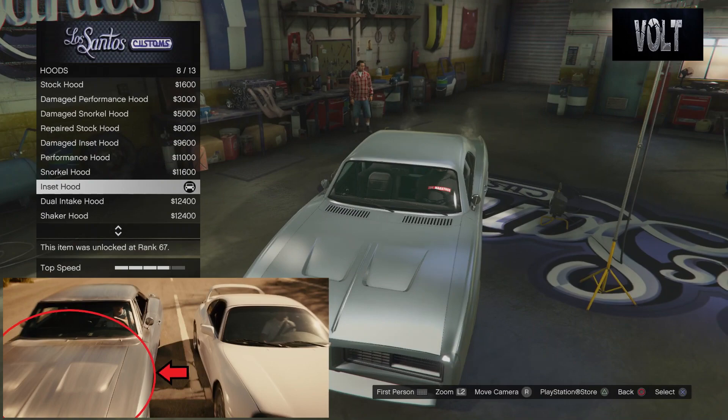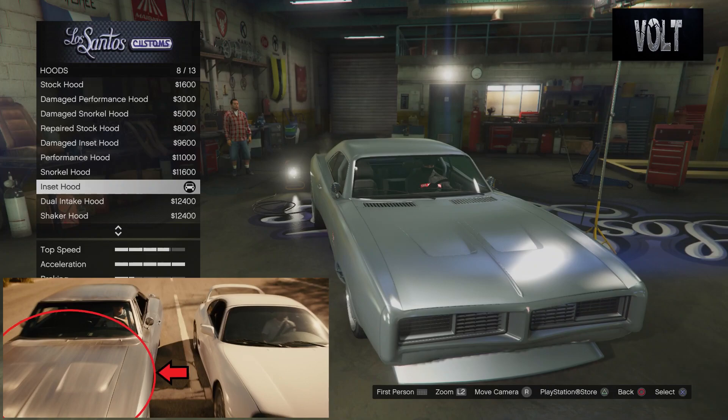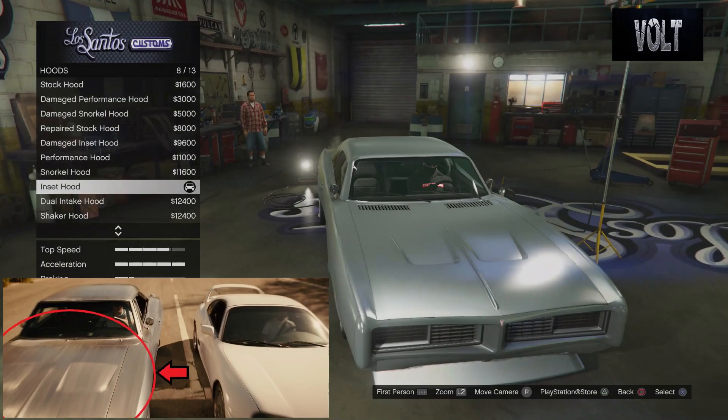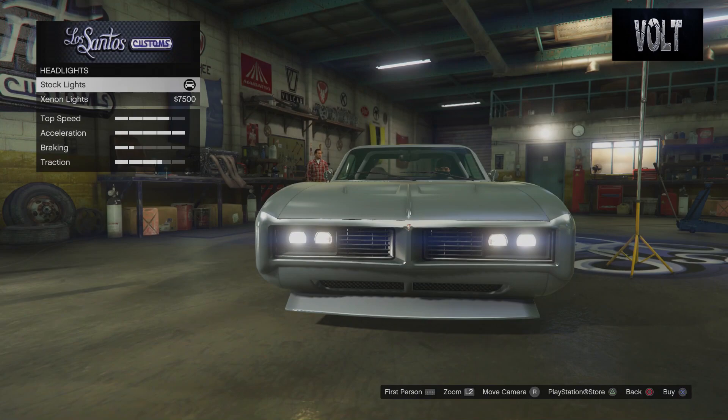From there I move on to the hood. You want to go with the inset hood — I think this fits the best. You do have the stock hood which is all damaged, and you also have the damaged inset hood if you want to create a damaged build. But I still think the inset hood is the best option. It has the middle line going down there, and also the insets on the hood that go down, which is actually on the car, and it just fits the build really nicely.